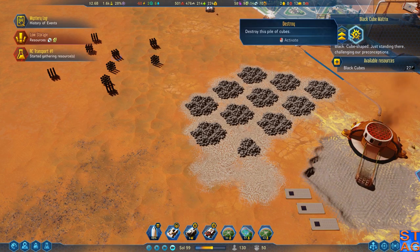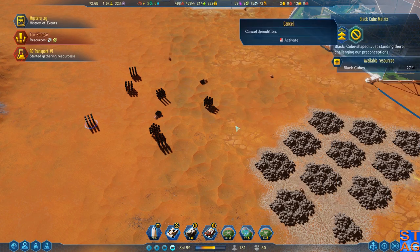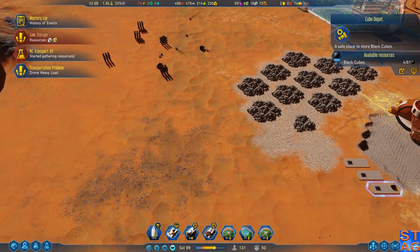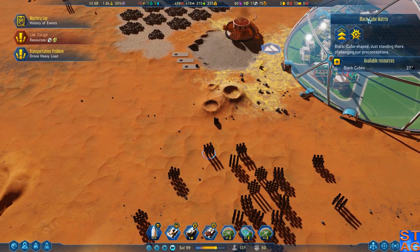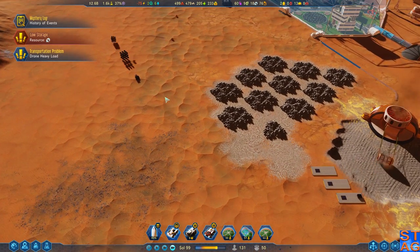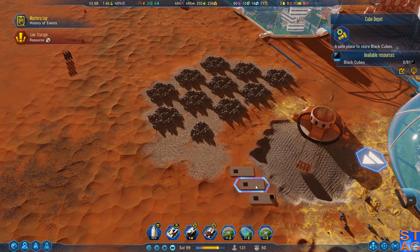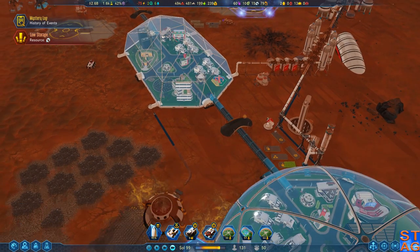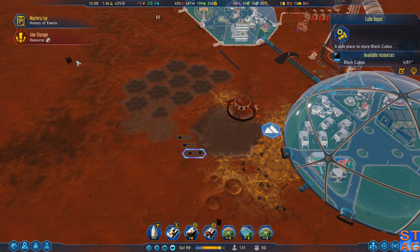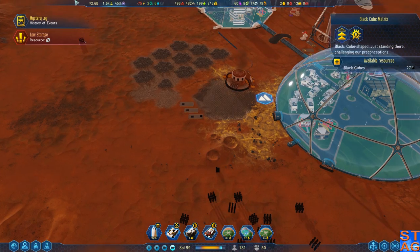I'm just going to destroy like these ones up here - it's going to be just this set. Let's go dump them. I didn't hit Shift-click. So we've moved some cubes - I don't know what I'm doing with them. I think destroying them actually just destroyed them destroyed them.